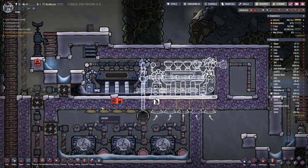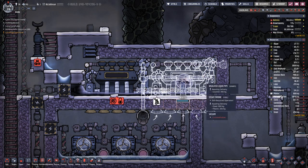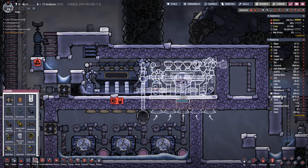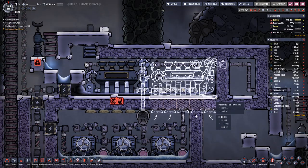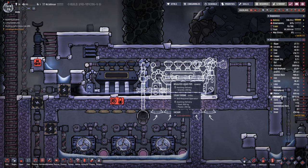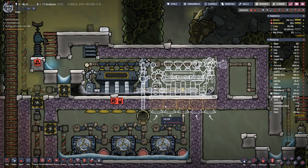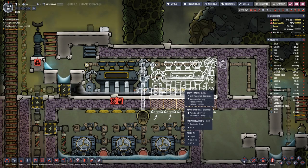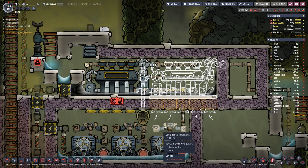Ideally these two rooms would be on top of each other. I think it will work this way as well. This one will not be fully efficient, but the main goal here is to have the steam turbine cool out the steam so that it does not overheat.